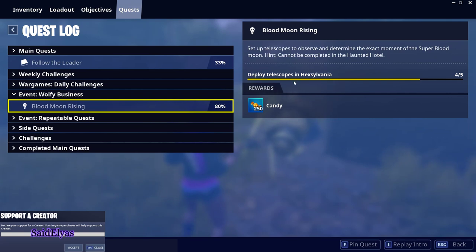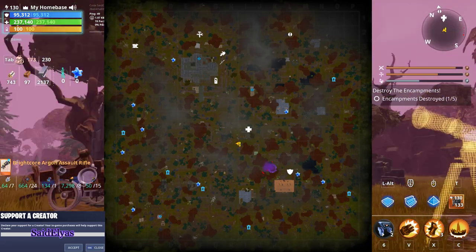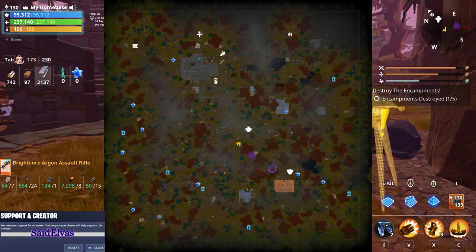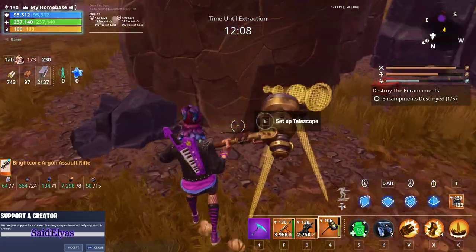This is the second quest: Deploy Telescopes in Hexylvania. All you gotta do is get into a map of the Hexylvania event. Once you get on the map, make sure you clear out the whole map — find everything, explore the map. Once you explore the map, these are the telescopes you're going to be looking for.